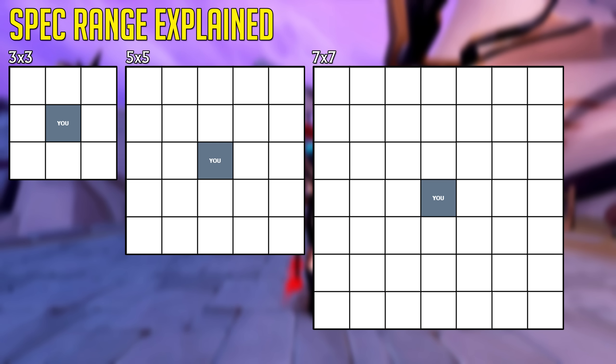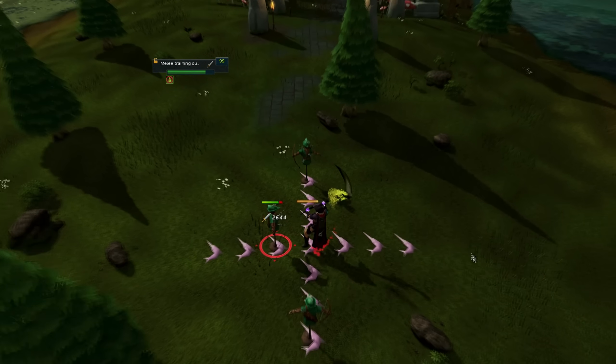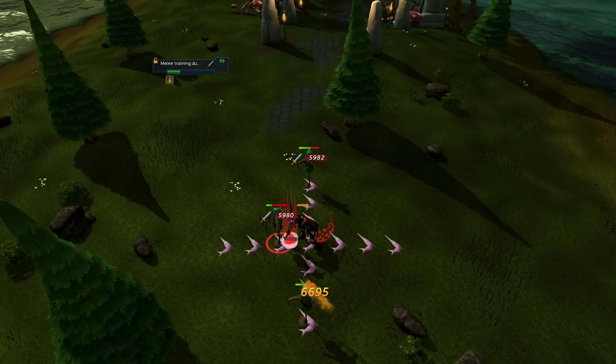So what do 3x3, 5x5, or 7x7 mean? Well, to put it simply, you are able to hit targets in a 1, 2, or 3 tile radius, as shown on the example on screen. The reason 7x7 is called 7x7 is because it includes the tile your character is currently standing on. This range works vertically, horizontally, and diagonally.